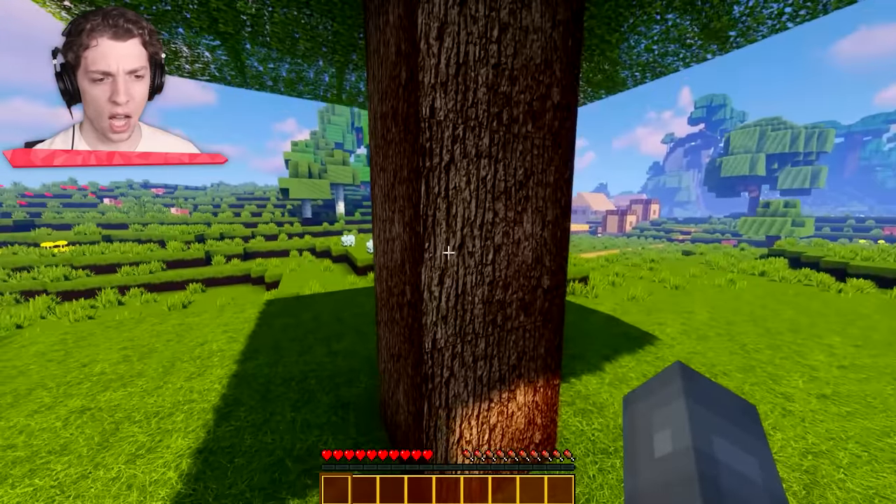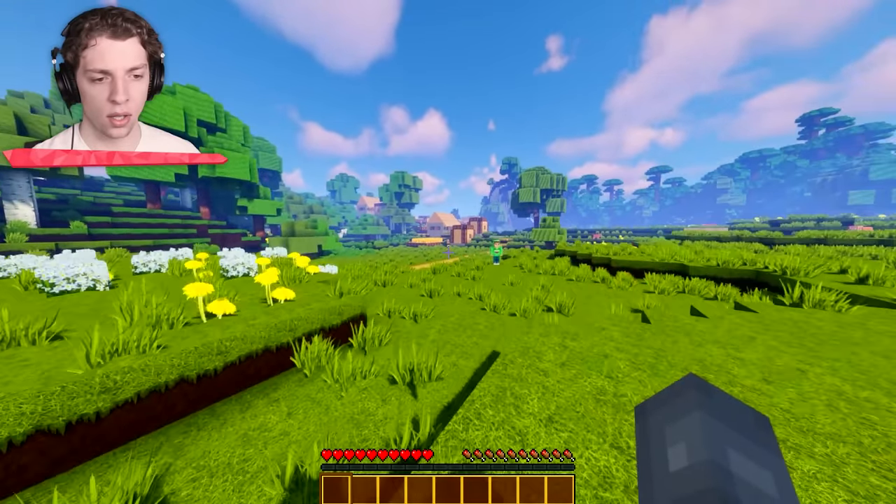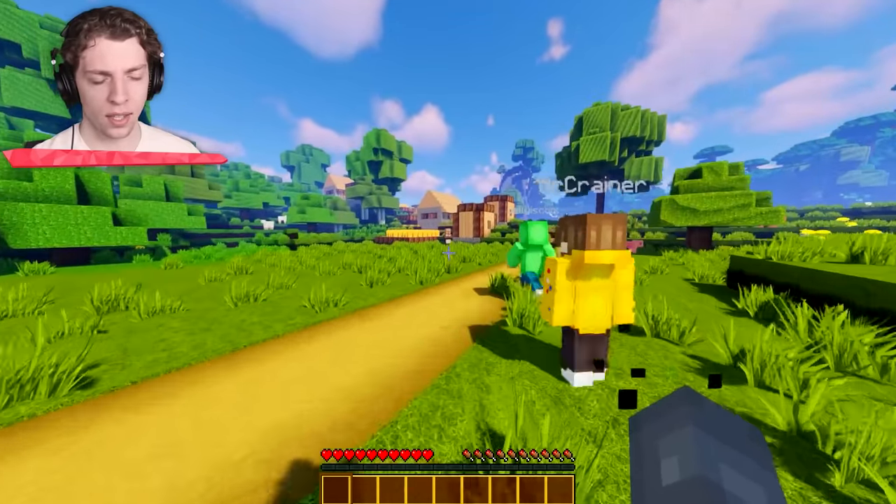I want to go to the village, man! I want to see the village! Can we not break a tree? Isn't that what we're supposed to do? Maybe the villagers are like humans. No, I think that they're still villagers. Look at that — I can literally see one right there, Jelly.